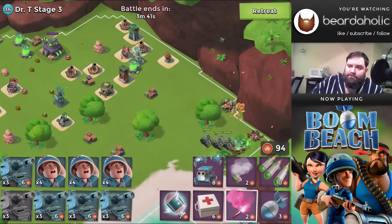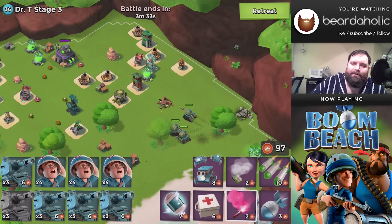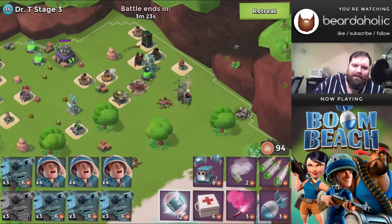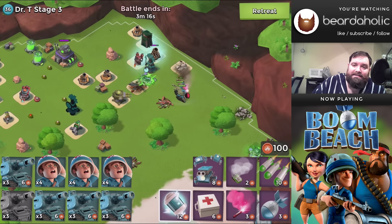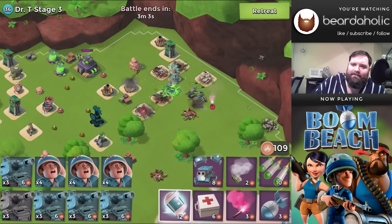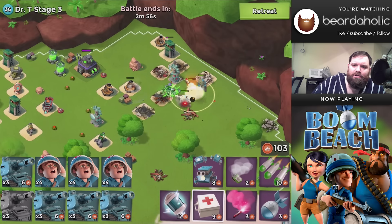Moving on to stage three, which has 140,000 hit points. There's a wall of defenses in the way. One shock, very carefully placed, can stun both of those sniper towers — which are, let's face it, the defenses that are probably going to do the most damage to your tanks. Stun them, take them out, and clear out some other enemies in the way.